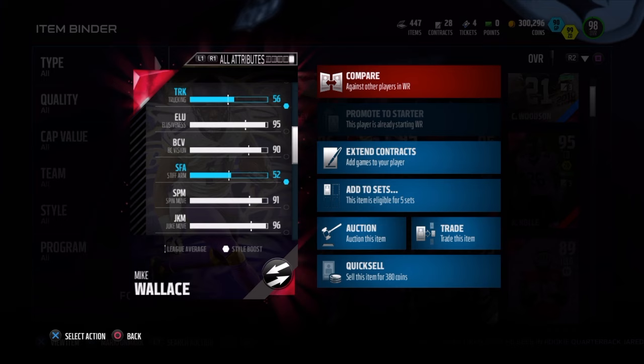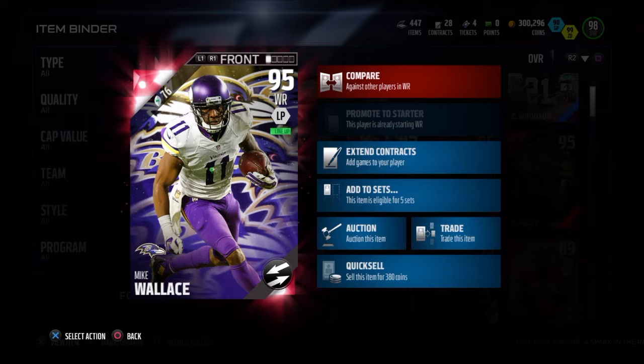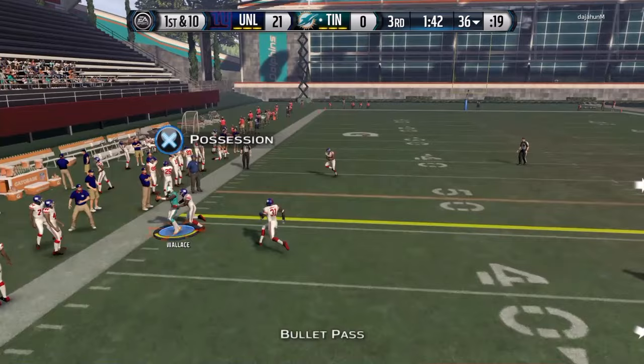Now the reason this is a mini review is for the same reason the Final Edition Fitzgerald was a mini review, which I'll get to later. Of course he will be on the left side for this review, and route running was better than I thought it was going to be at only a 92. I think it was because of his speed — when he made his break he just got such good separation, so route running was a solid area for him.